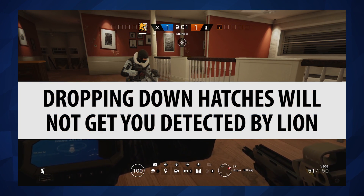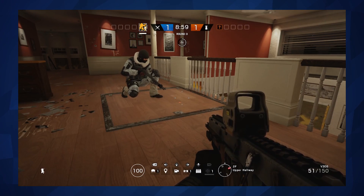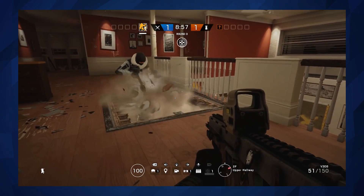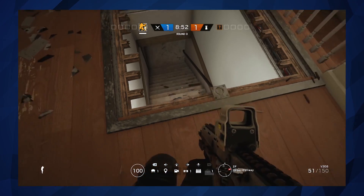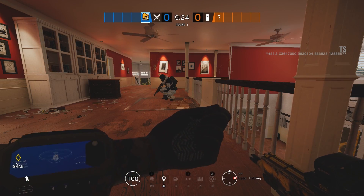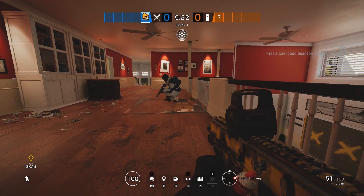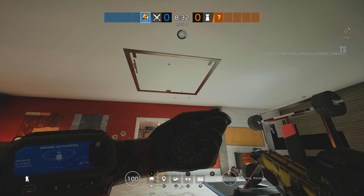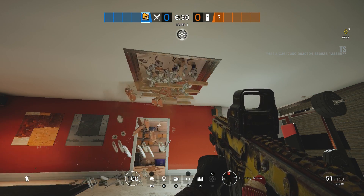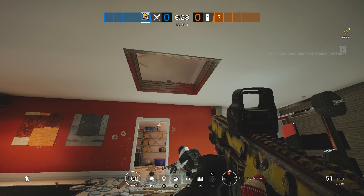There are things that are actually unchanged between the rework and the original, and that is this one where you can drop down hatches without being detected. It's a very niche thing and you're probably never going to use it, but the fact you can move without being detected — even if it's just dropping vertically — is somewhat useful in some circumstances. So that is still confirmed.